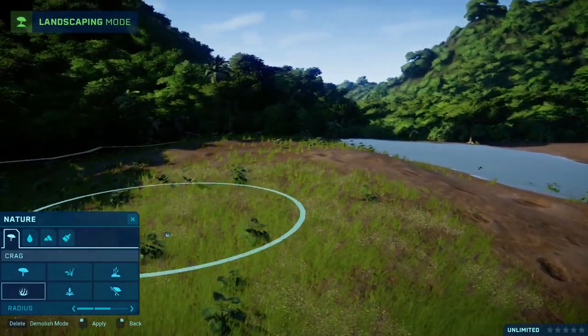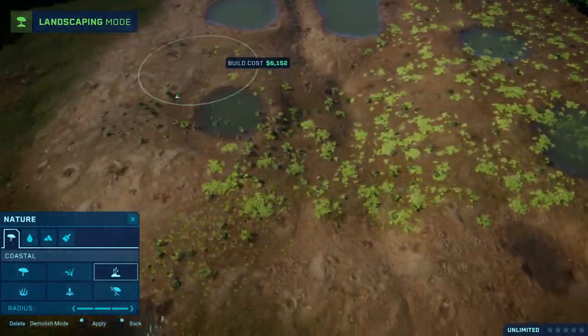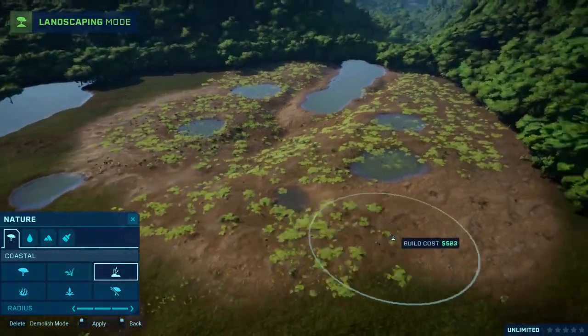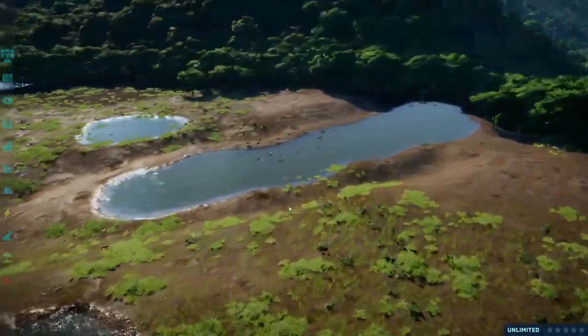I basically destroy all the default terrain of everything around and replace it with my own stuff. I'll usually get rid of all the water sources that are on the map and the trees, but you can see here I just start and remove them as I go along.